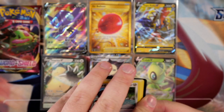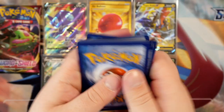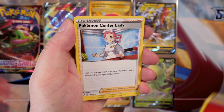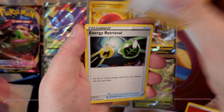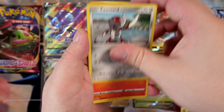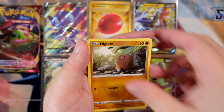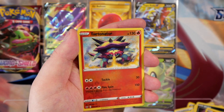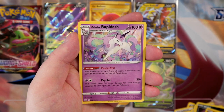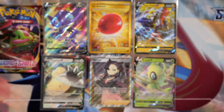Next up we've got a Snorlax pack. Fire energy. Pokemon Center Lady with updated artwork, Energy Retrieval, Ferrothorn, Pawniard, Scorbunny, Nickit, Chinchou, Diglett. A reverse holo Turtonator — another reverse holo rare card. And the final card is a Galarian Rapidash regular rare. The first time we pulled that card as well.